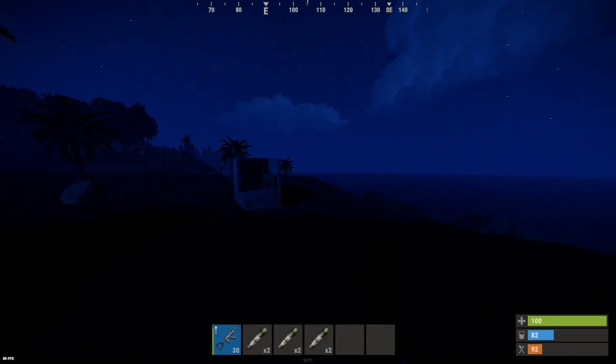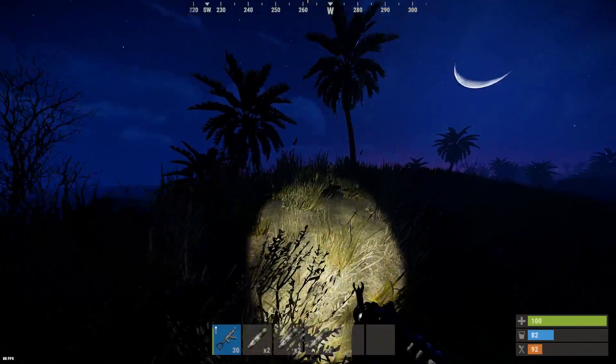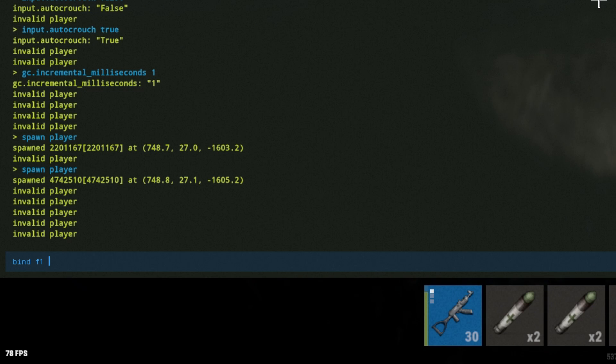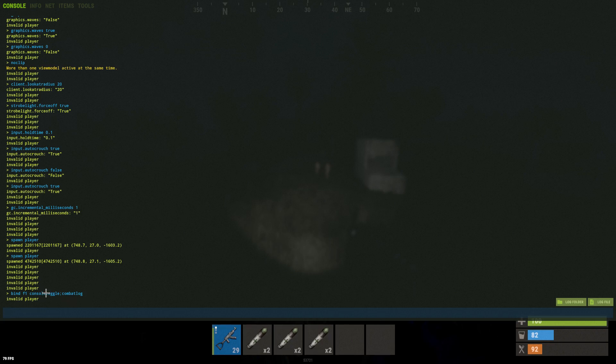This one is a PvP bind. When you're in a fight and you want to pull up the combat log but you don't want to type it all in, basically just do: bind f1 "console toggle; combatlog". Now when you shoot someone it'll bring up the combat log — it just doesn't show here because I'm on a server.